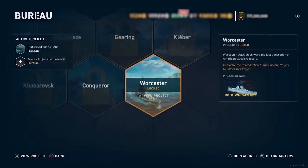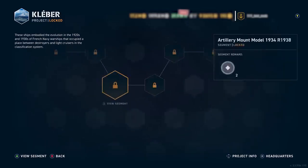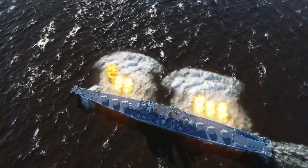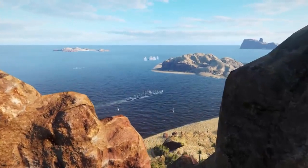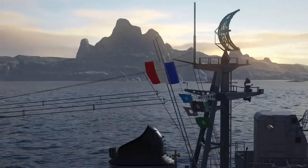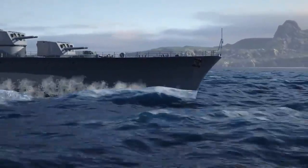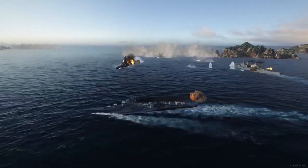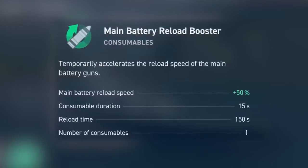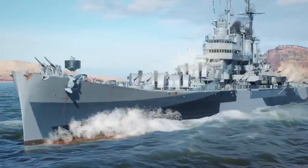There are two new legendary tier ships arriving in the Bureau — the American light cruiser Wooster and French large destroyer Kleber. The Wooster-class were the largest light cruisers ever built, armed with 12 auto-loading 152mm guns for long-range AA defense and surface engagement. Meanwhile, the Kleber was an evolution of the Mogador-class destroyers being designed when the war began. Her extremely high speed and powerful guns mean that Kleber is equipped to handle many situations and punch above her weight. Note that she sacrifices the usual smokescreen in exchange for a main battery reload booster. Start researching these ships in the Bureau as soon as you can.